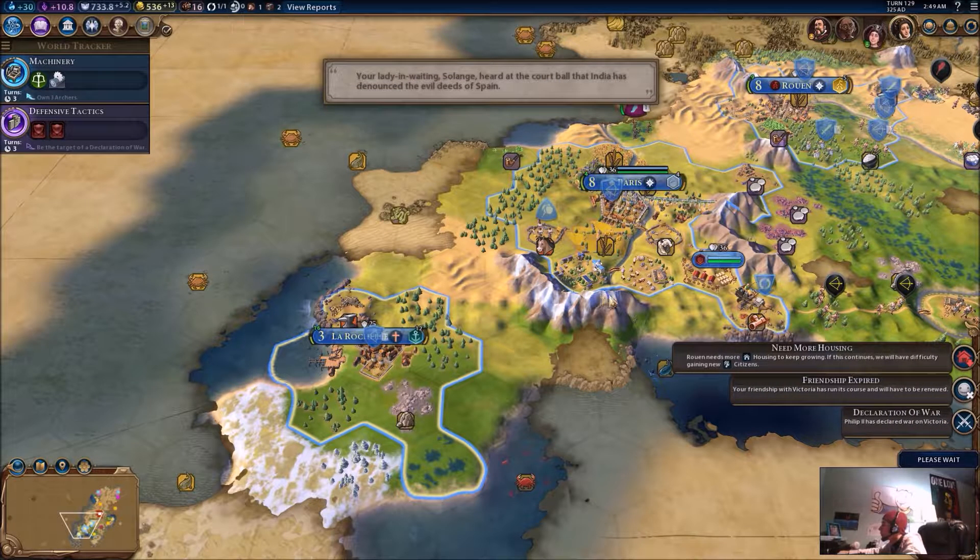What would that even do? That actually doesn't hurt my scout too much. I can only do a ranged attack on that spot because of the hill. I suppose I have to move him in. But I can do a ranged attack from there.